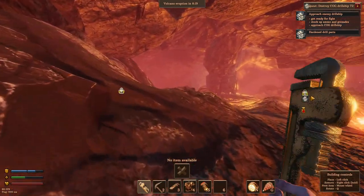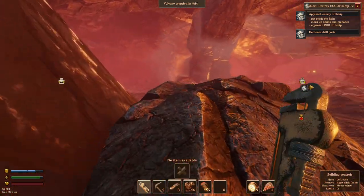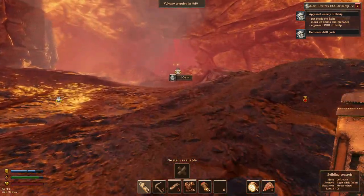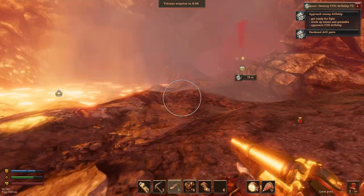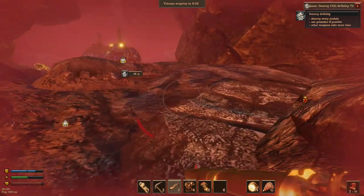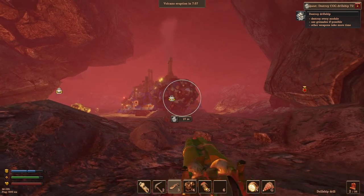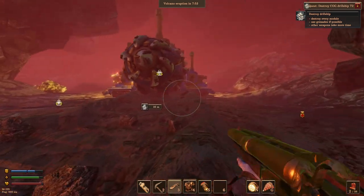We should have plenty of grenades and stuff. I wonder if this is too hot for me to be at — probably. I mean, I wouldn't want to be trying to run by active lava. Yep, it's gonna hurt — ouch, ouch, ouch! So this is the cool part. Now these are like tier 2 — ouch, ouch, you fucker!